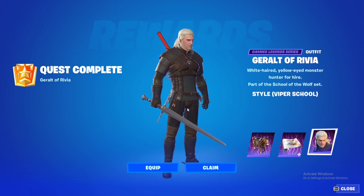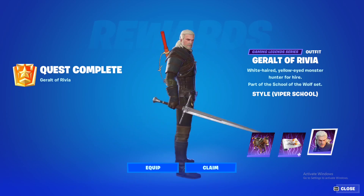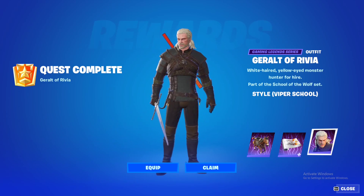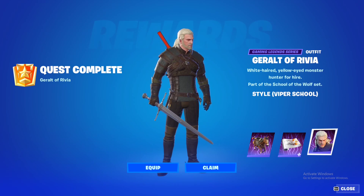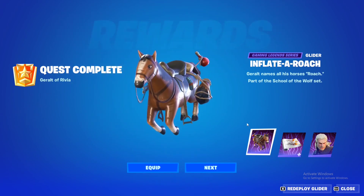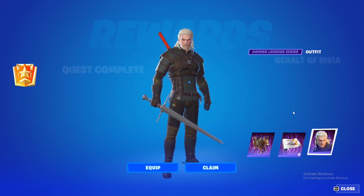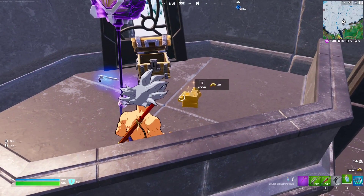Hello everybody and welcome to the channel. I'm Noobly Prude and in this video I'm going to show you how you can unlock the final edit style for Geralt, which is called the Geralt of Rivia Viper School style. You can do this by completing the Page 2 quests. This video will have all of those quests, timestamped and organized. Once you complete them, you'll get this skin plus other cosmetics like the Roach glider, the wrap, the emoticon, and more.